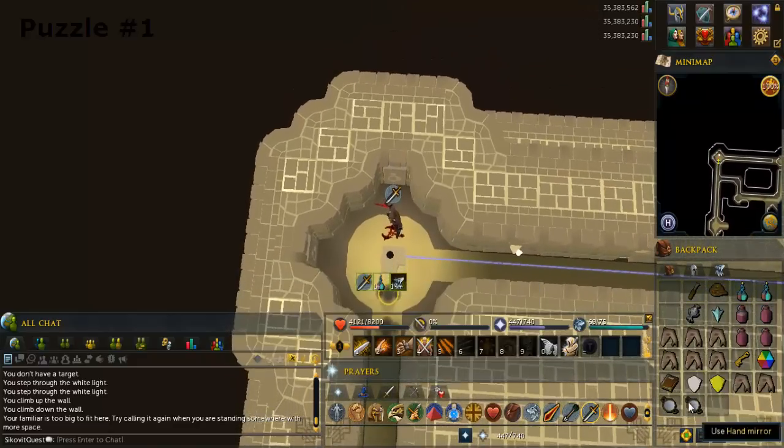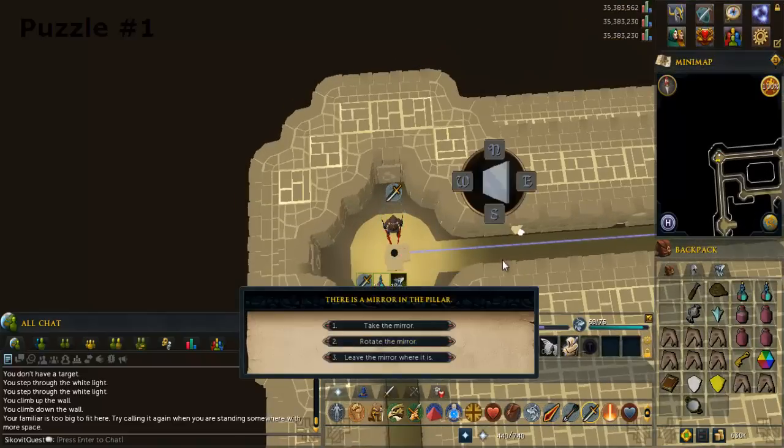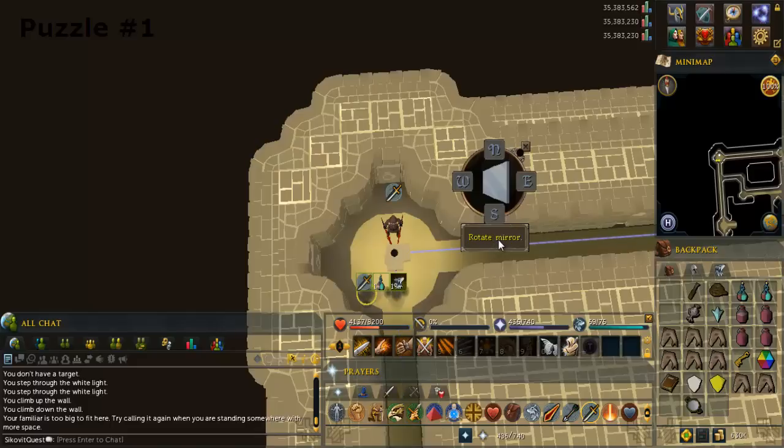Use the mirror on the pillar. Search the pillar and rotate the mirror so the light goes downwards — make sure your mirror matches.